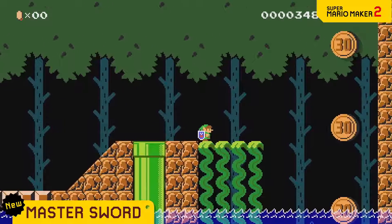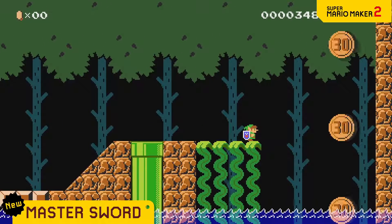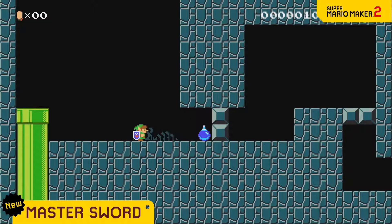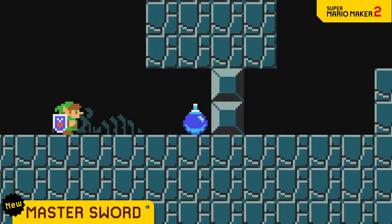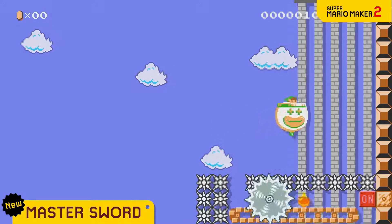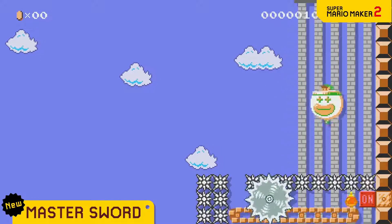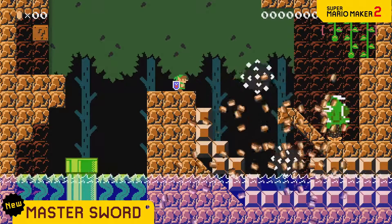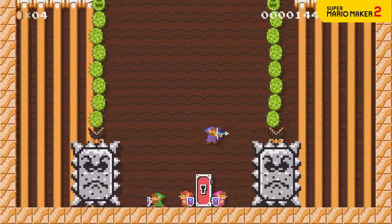And some of his tools too. Something out of reach? The bow and arrow can help — you can even shoot in three different directions. A dead end? It's no match for a bomb. With the Master Sword you can find creative ways to clear courses, or make the Master Sword Power-Up the star of a puzzle-solving course.